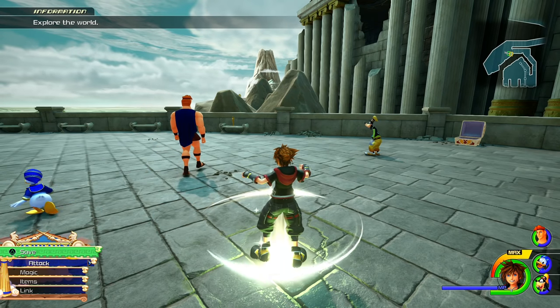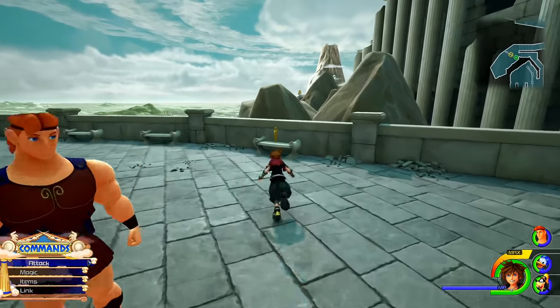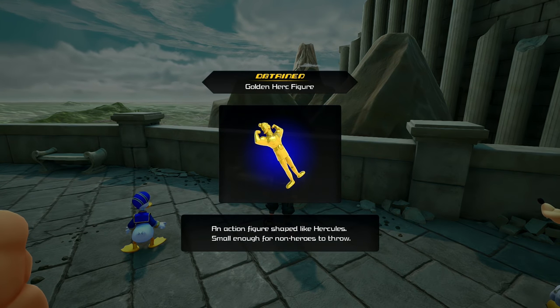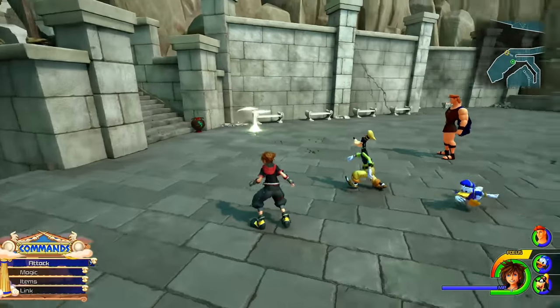Right off the bat, we're going to find one of the statues literally the second we warp into this particular area. Let's grab this — an action figure shaped like Hercules, small enough for non-heroes to throw. All you've got to do is just pick that up.